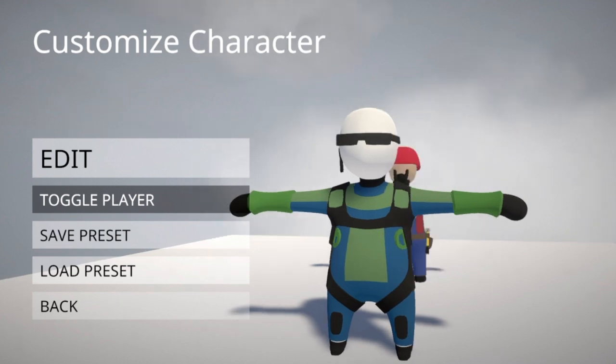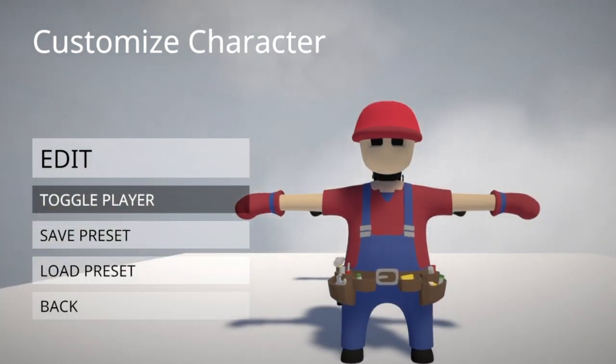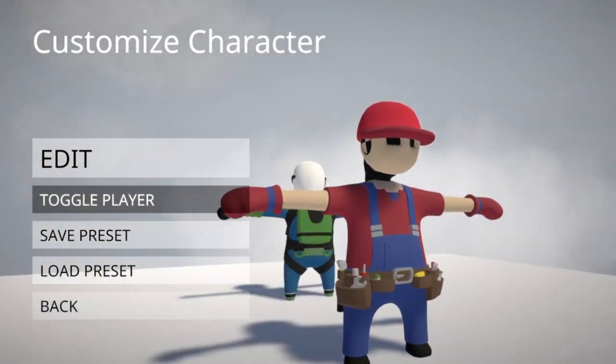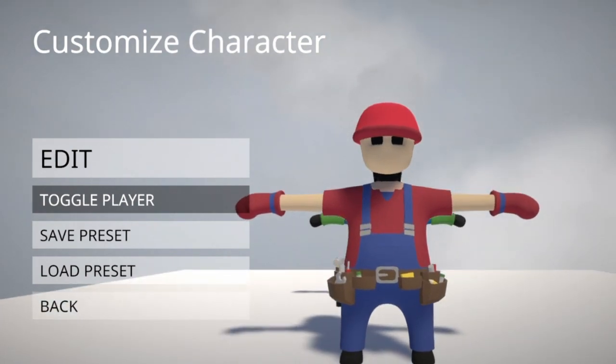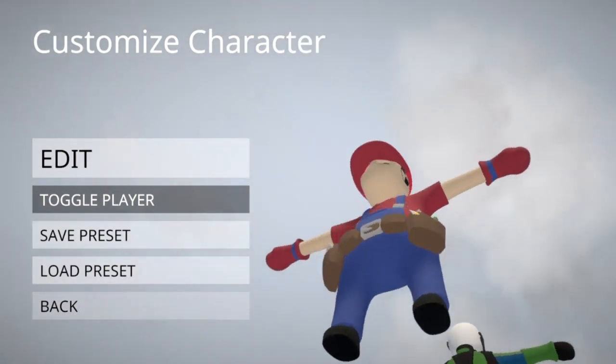I'm going to be showing you guys how to create Mario and Luigi in Human Fall Flat so you can use them as characters. I already have this simple design already mocked up, and I'm going to show you guys what I used for it. You guys can make some changes to it as you wish. For here I used the dummy theme for the bottom skin.